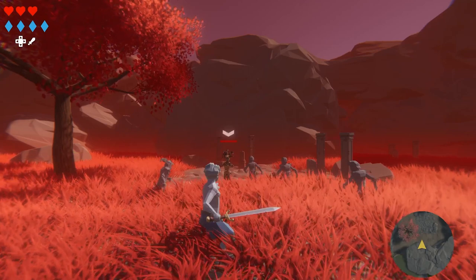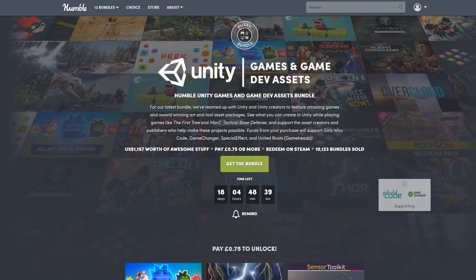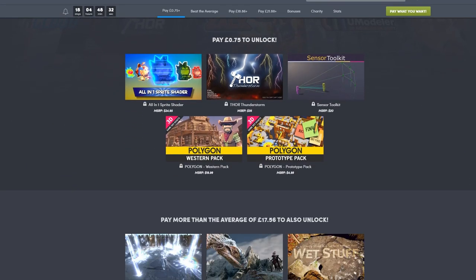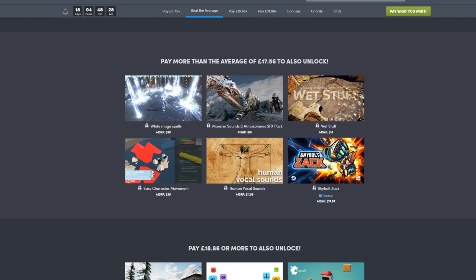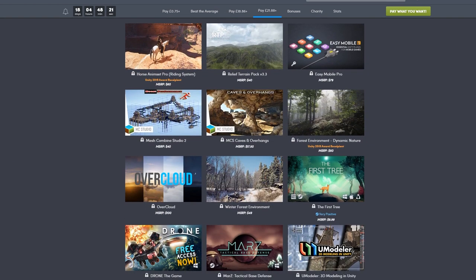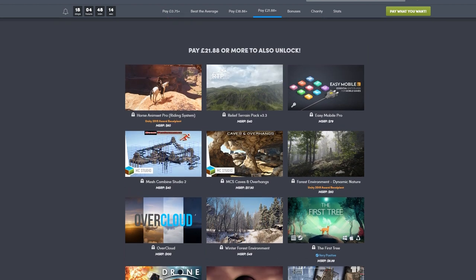There's currently a Humble Bundle deal going on — an incredible amount of assets for an incredibly low price. There doesn't really seem to be a theme going on, but some of these assets are used in this series: Nature Renderer, Horse Enemy Set Pro, and one more. Either way it's really worth looking into. Even at the highest tier it's still really, really cheap.